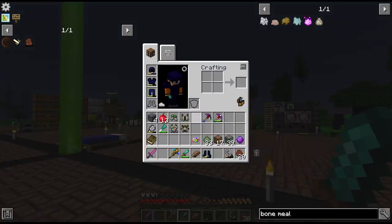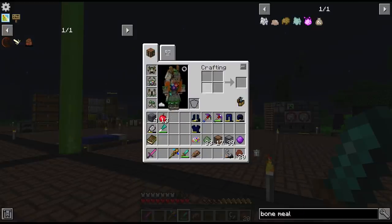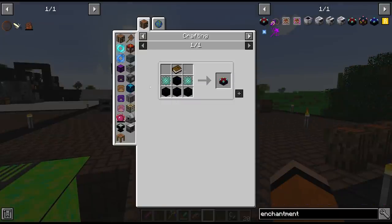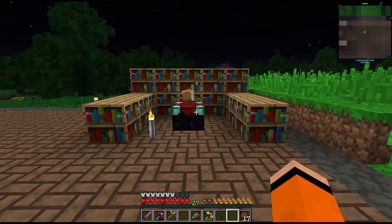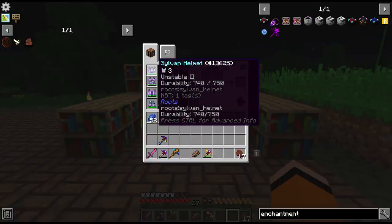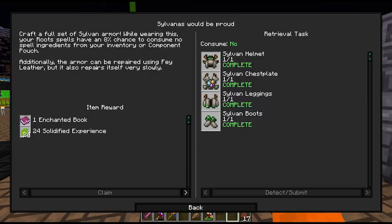Obsidian was five and a half bars so the sylvan set is a little bit better at least. Can we make an enchantment table at this point? We can - I'll need to go grab some more obsidian. So we crafted our enchantment table and threw some enchants on this sylvan set. They're not the best enchantments but it's better than nothing. I read in the quest that the armor can repair itself over time, and our root spells have an 8% increased chance to consume no spell ingredients from our component pouch.